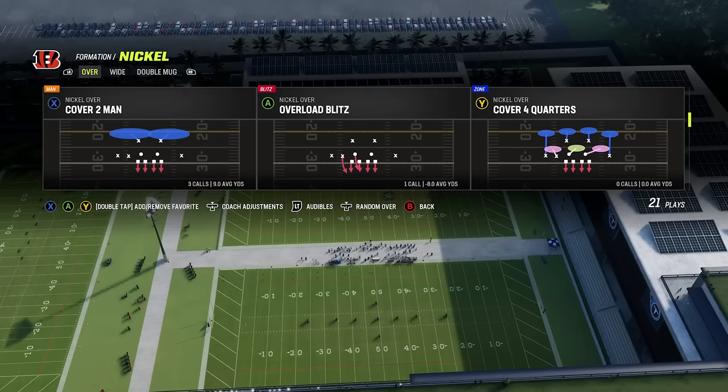Number ten: learn how to scheme. A lot of people find one play they like and spam it, but it's better to build a scheme around your favorite play. Whatever your favorite play is — say a run to the right you're really good with — look around that formation and see what else is available: a run up the middle, a run to the other side, and a play action that plays off that run, so you can mix it up and your opponent will never know exactly what you're going to throw at them. Now that we've covered all of this, you need to know about the best playbooks in the game to help you get more wins.